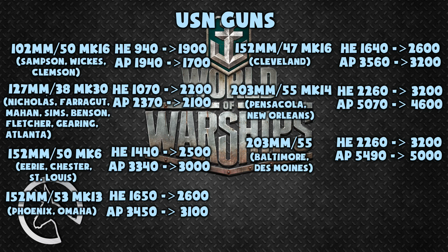The 203 millimeter gun on the Pensacola and New Orleans have had their HE maximum damage buffed by 940 points while their AP maximum damage was nerfed by 470 points, bringing HE damage to 3200 and AP damage to 4600. The 203 millimeter gun on the Baltimore and Des Moines has the same HE ammunition, but AP lost 490 points of maximum damage down to 5000. These guns can still deal good damage against cruisers, but when firing at battleships, just load HE.